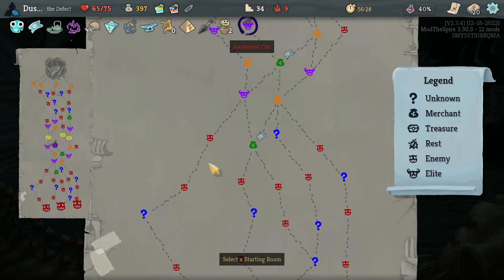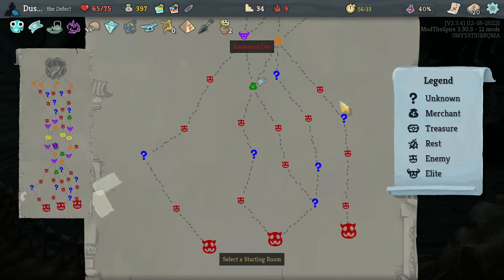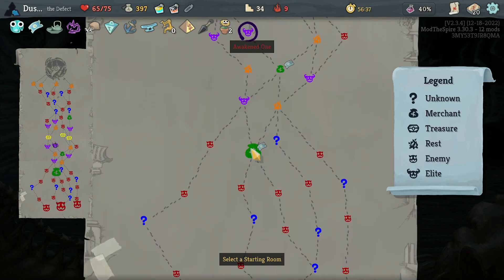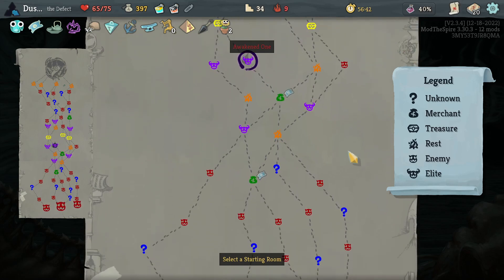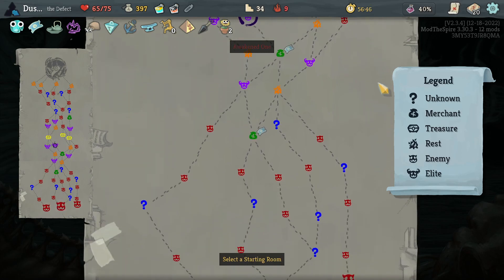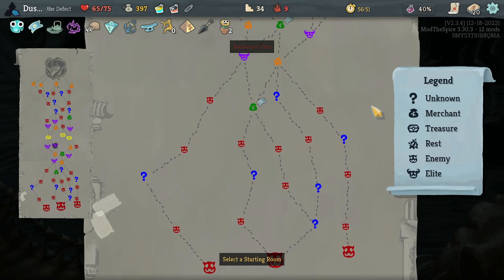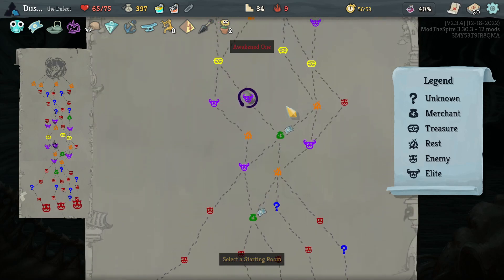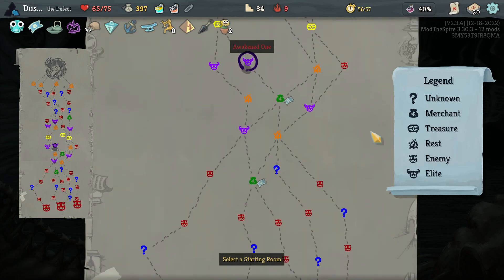We could have four Hallway Fights into Elite and then Heal, or we could do three Hallway Fights, Heal, Campfire, Heal. I don't really need that much healing. Afterwards it's pretty smooth sailing. We'll start here.